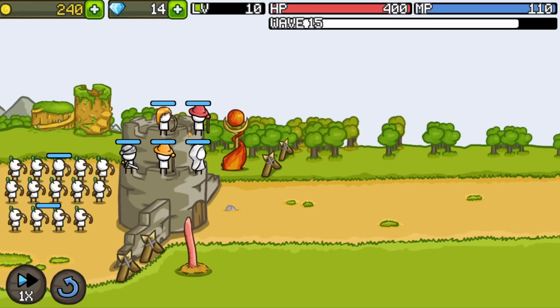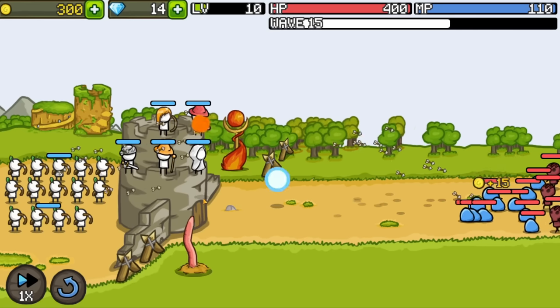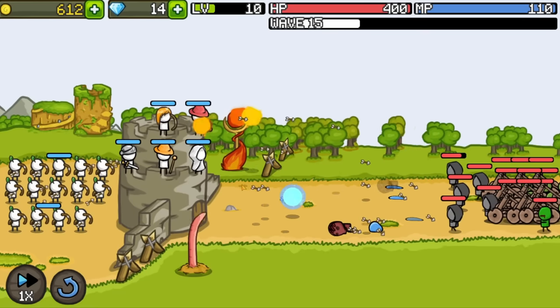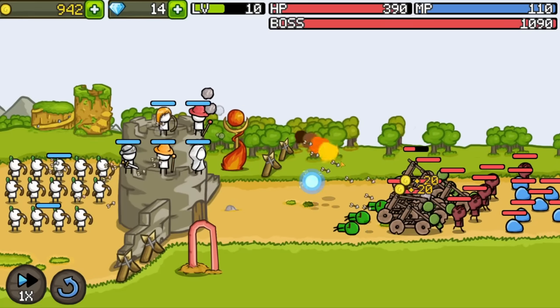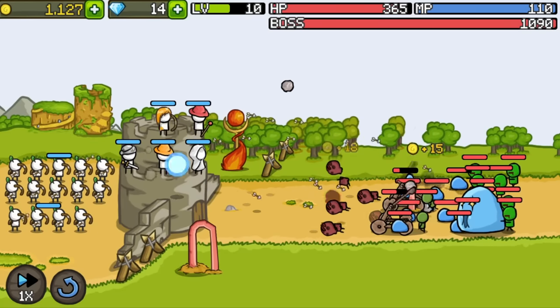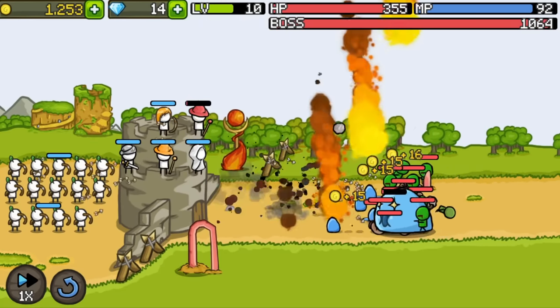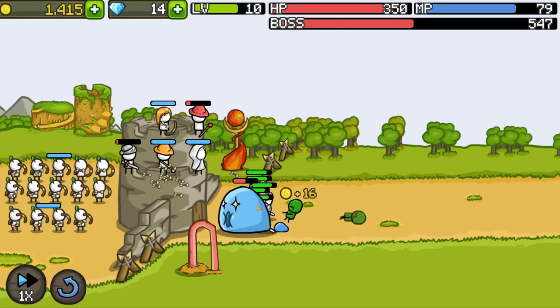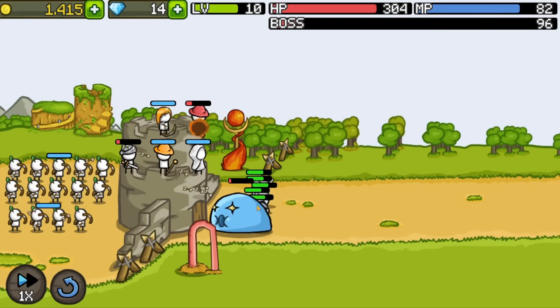Wave 15, so the new boss is coming in. I'll hold off on the hero abilities until it shows up because everybody else can handle the normal units pretty effectively. It's just a big slime on the ground. Fire mage, do the thing — good meteors! We just decimate the boss before he does anything crazy, which he couldn't.